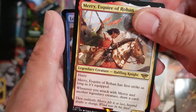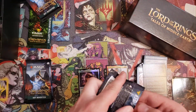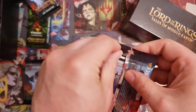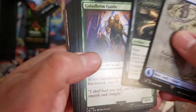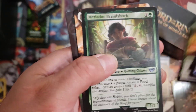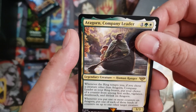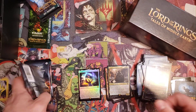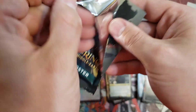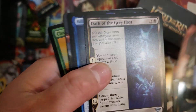We've got Merry, Esquire of Rohan, and then a Foil Common. Let's see if he can get a second Mythic. All the Mythics too have not been super high pull rate. I know the pull rate isn't meant to be very high for Mythics, but even in the Collector Boosters I haven't seen very many. Our rare is Aragorn, and then a Foil Common. Aragorn is going to be a decent card for Commander, especially in themed decks around counters, because he spreads them out — but not a valuable rare, that's for sure.